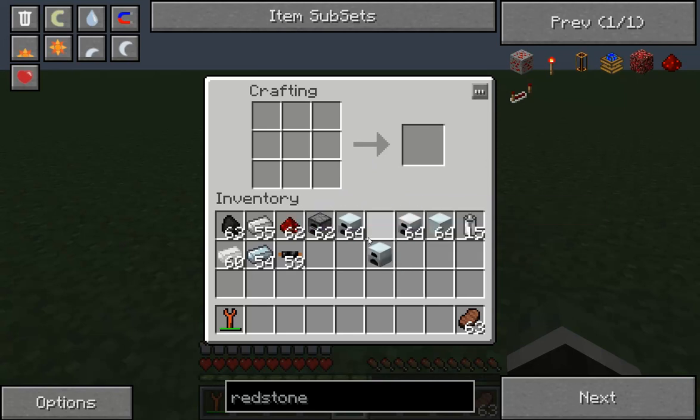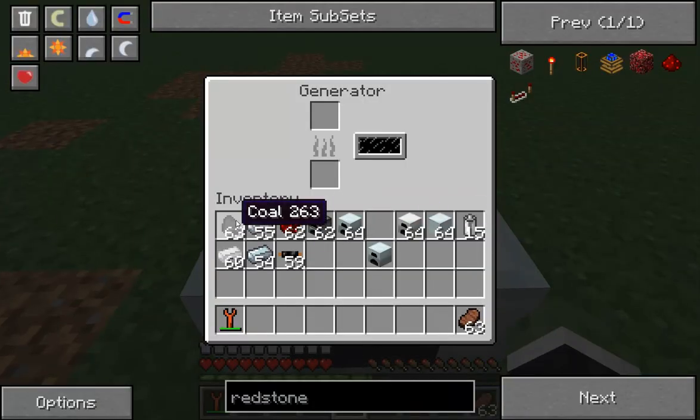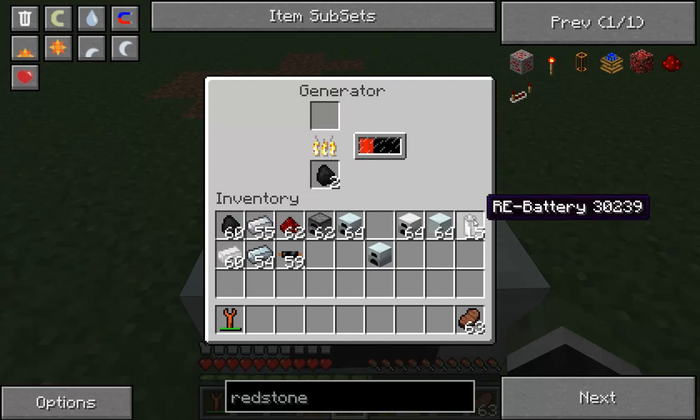Now that we've got our generator — I've already placed one down here for demonstration purposes — we can put coal in it and it starts filling up power. This power can be placed into an RE battery, and the RE battery charges.